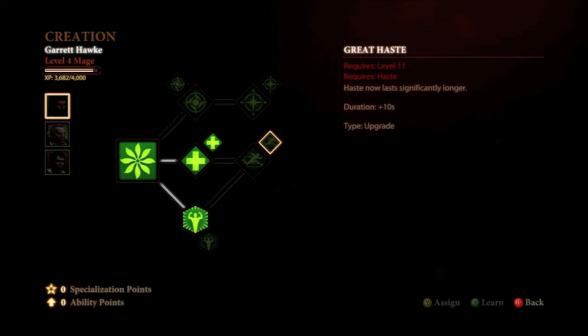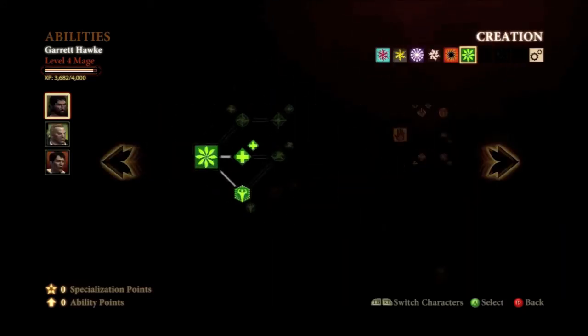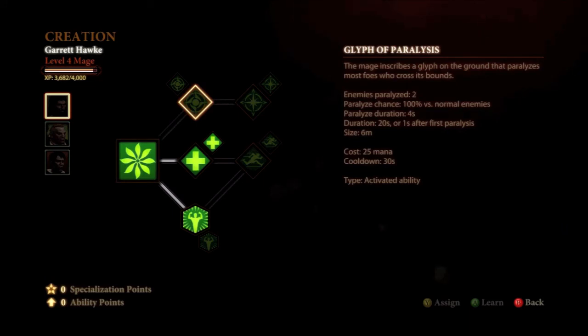Now we're going to go back over to Spirit Healer and grab Second Chance, which is a badass passive ability, meaning it's on forever. This does not allow your allies to become injured — Immunity to Injury, very, very awesome. You don't have to worry about those Injury Kits anymore with this passive ability. Now I'm going to go back and get Glyph of Binding, which just increases the paralyze effects — increasing the effects of Glyph of Paralysis.